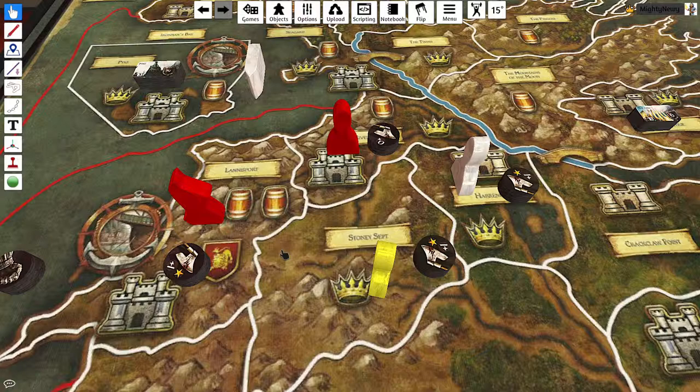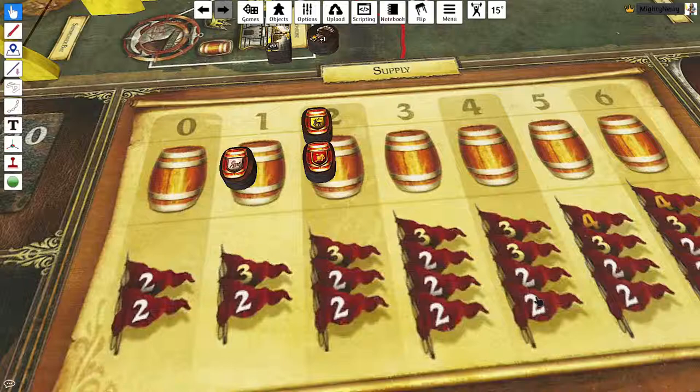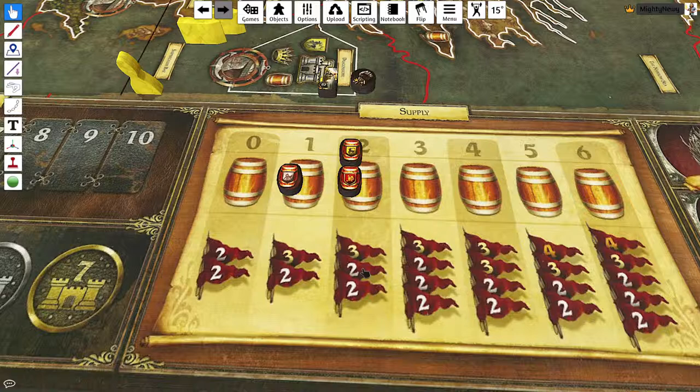Once all the raids are done, in turn order, the marches take place — also in turn order. Lannister has two marches but he doesn't do both at the same time; he does one, then it's the next player's turn: Stark, then Baratheon. If you want to keep an unoccupied area you need to place a power token in it; otherwise someone can just walk in and the power token gets removed and returns to your bank.